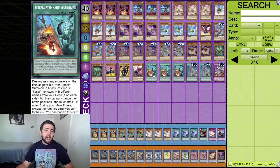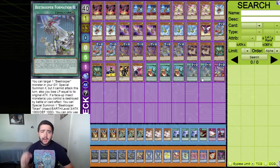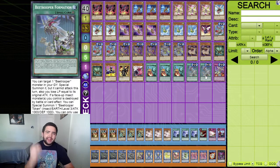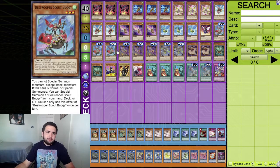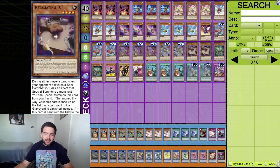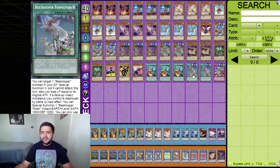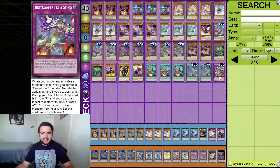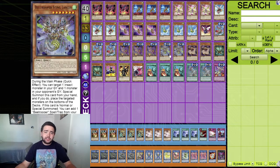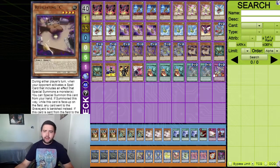Now the spells - not that many. Three Interrupted Kaiju Slumber since we're playing Kaijus. Two B Trooper Formation, the field spell for the archetype. I'm only playing it at two because there are only three B Trooper monsters in the deck right now, so I'm not tempted to play three with a Terraforming. One B Trooper Fly and Sting, the counter trap. Both of these are searchable off Sting Lancer, which is why they're at low counts.